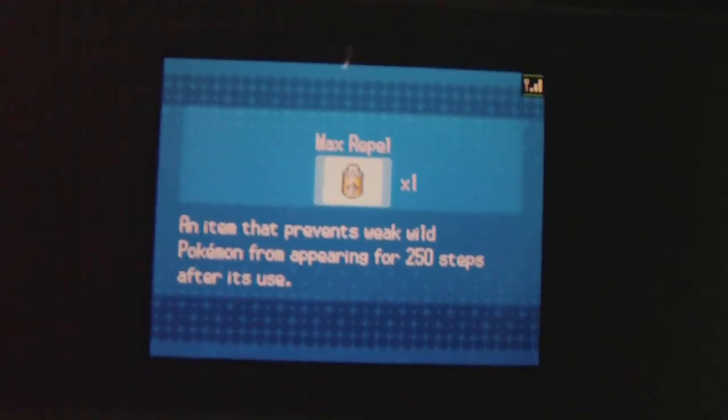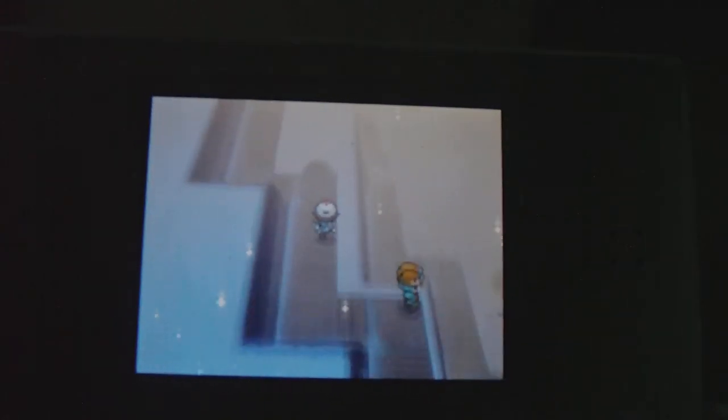I used Samurott to use Dig by accident — can't wait until I get a new HM move for that. That is all for Twist Mountain so far. If I miss anything I will cover it in the next vid. We are heading now towards where Charon was. Twist Mountain is so confusing — this episode has been quite rough.